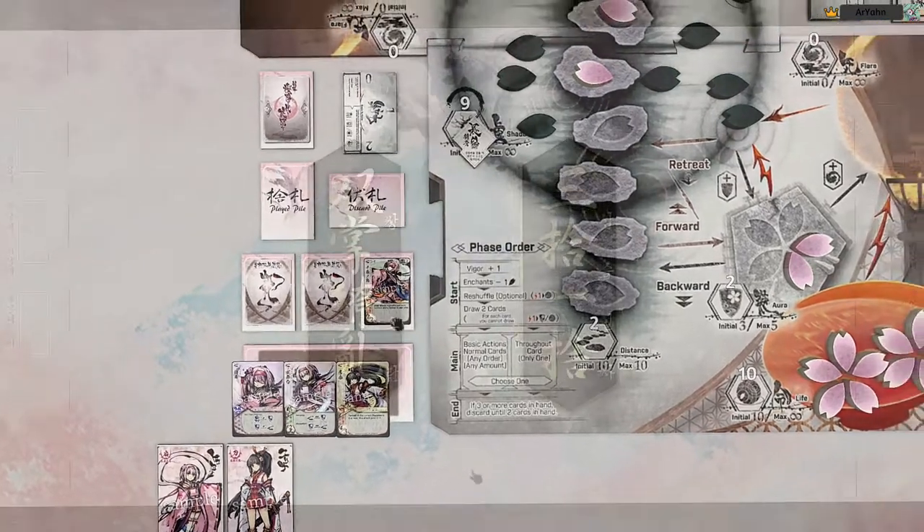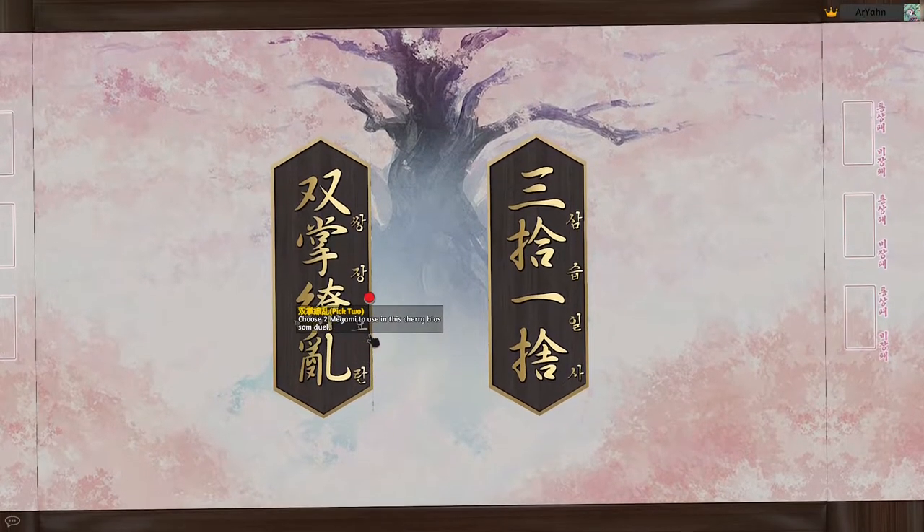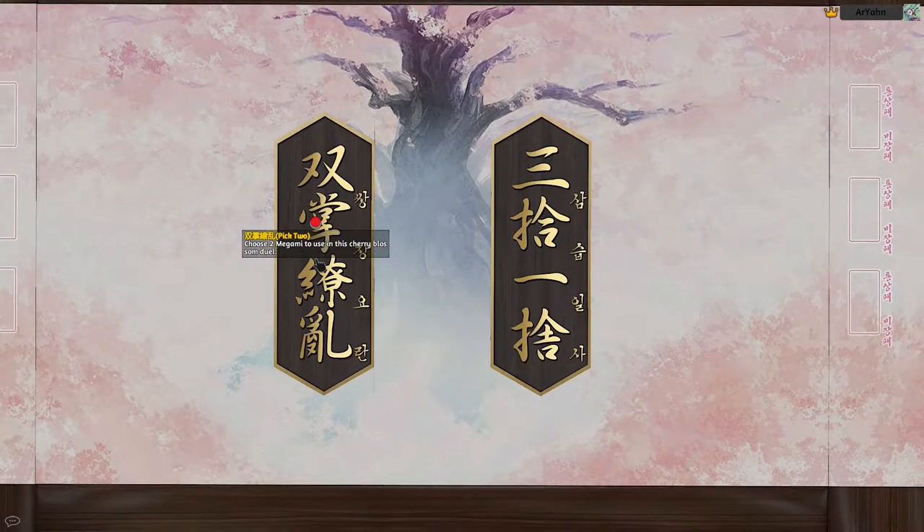There are two different game modes the mod supports. There's pick two, where you just pick two Megami and your opponent picks two, then you build your decks and play each other. And then there is pick three ban one — you each pick three Megami and then choose one of your opponent's Megami to ban, giving them a reduced power set. It lets you be strategic about who you get to play against and stops you from being as counterpicked.